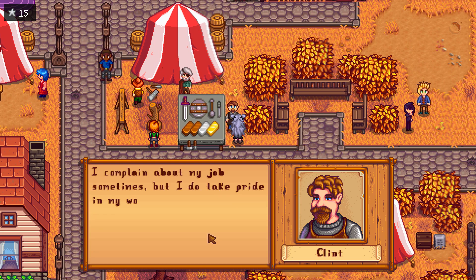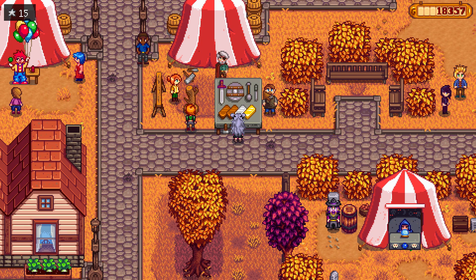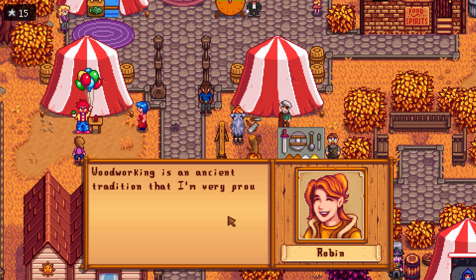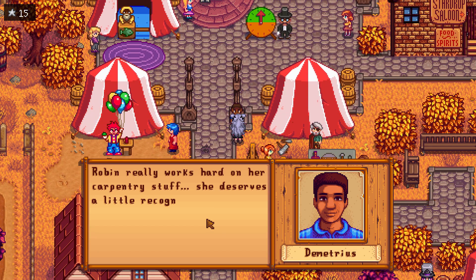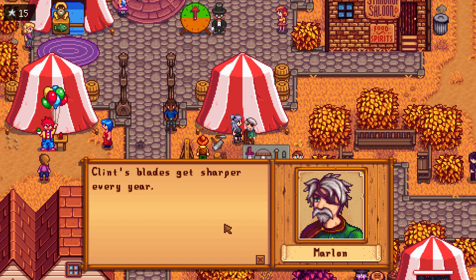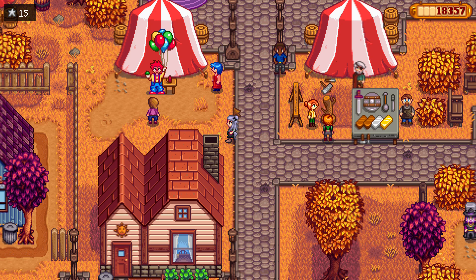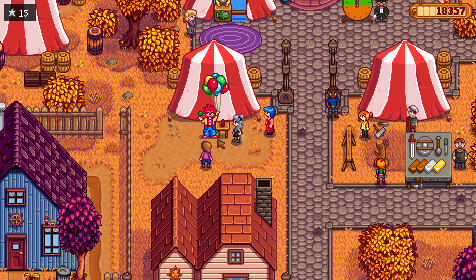Clint has his display here — some of his finest pieces: armor, weapons, and bars. He says he complains about his job sometimes but takes pride in his work. Leah admires Robin's carpentry skills and says woodworking is an ancient tradition she's proud of. Oh no, there's a clown — I don't like clowns! Robin deserves recognition every single day. That's Marlin, leader of the adventurer's guild. Let's talk to Emily to feel better — she thinks she would have made a pretty good clown. I'm glad she works in a bar!